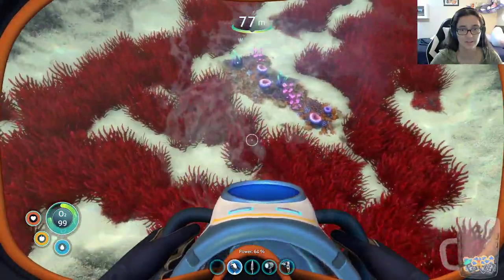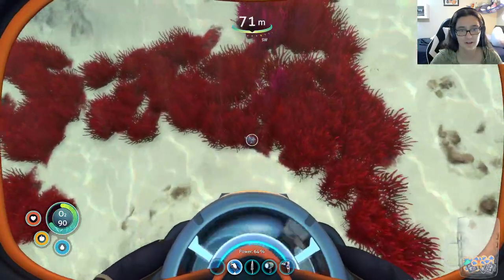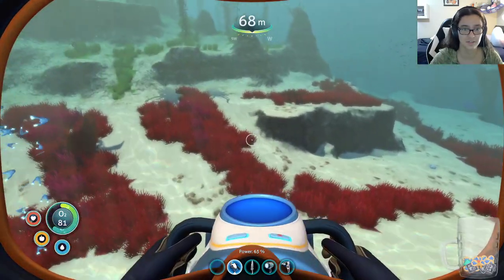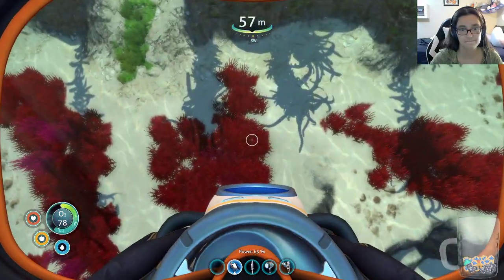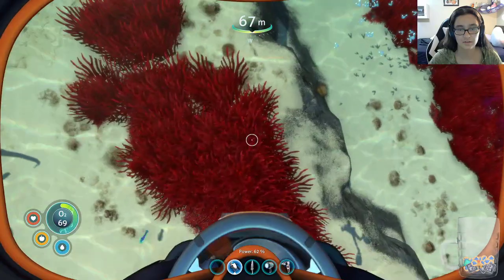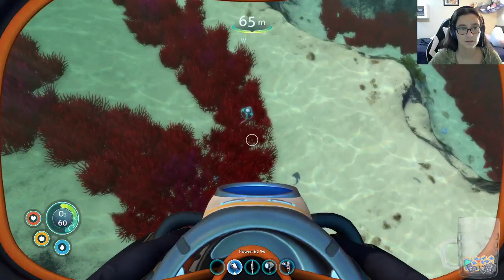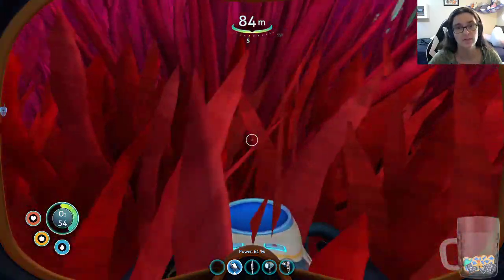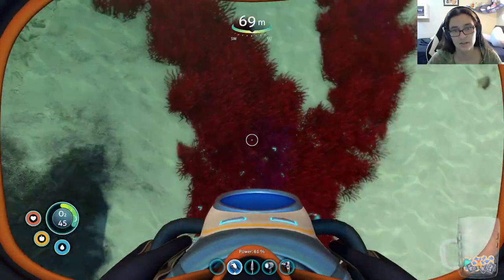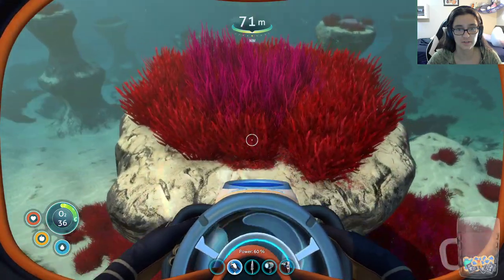I'm pretty sure that if we turn the render quality down we'd have a much easier time seeing these quartz boys. This is not the easiest place to see them and there are closer, easier places, I swear — but without the scanner room I have no idea where they are. Why are they hiding the quartz? It's quartz, it's not freaking rare, mate. I need way more of it than this game wants to give me. Oh! There's one, right here — there it is!